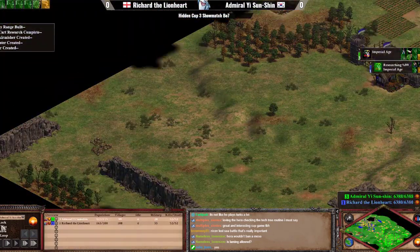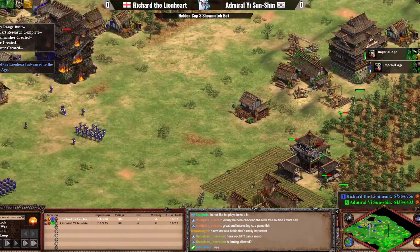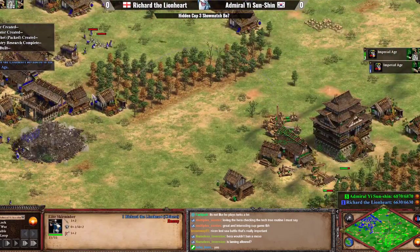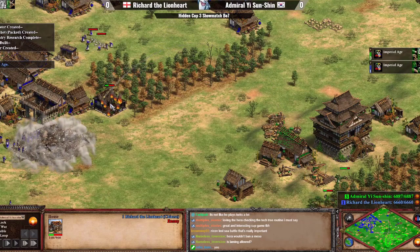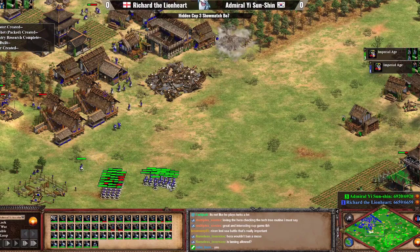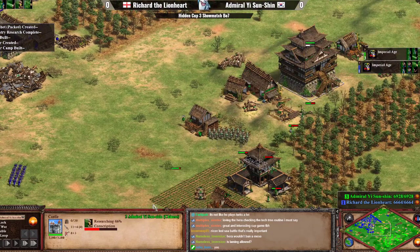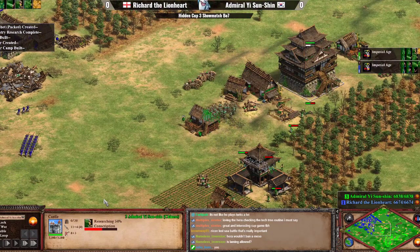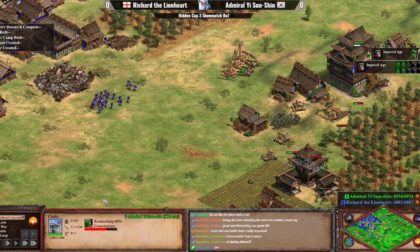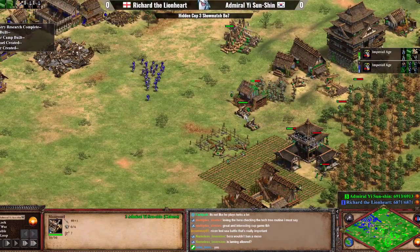Admiral Yi is missing out on the neutral gold mine on the right side, which could be a crucial piece of information in the future — not seeing that neutral gold mine is going to hurt him in the long run. He's TC-ing the secondary gold just now. Richard's castle goes down, which is going to hurt him quite a bit — no Chukonoos, and more importantly, no trebuchets coming soon. Richard probably wasn't able to get Conscription out of that castle, so losing it is a big deal. Now Admiral Yi can go for Conscription, giving him an even bigger overall advantage.